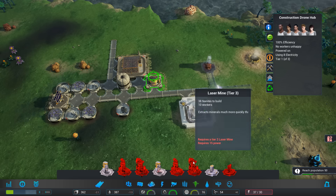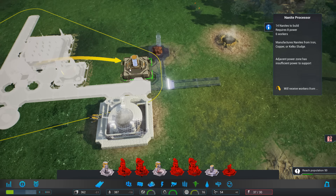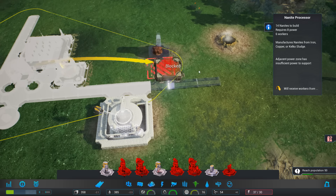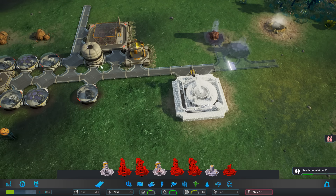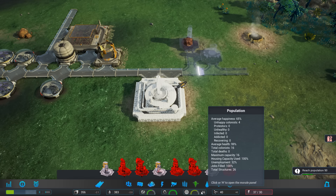We don't have a nanite producing building - no, we don't. So I want to put that sort of right next to this one. Then hopefully they'll travel over there for that - that'll be fine. Average health 99. Unemployed 32% - that's going to change any minute.